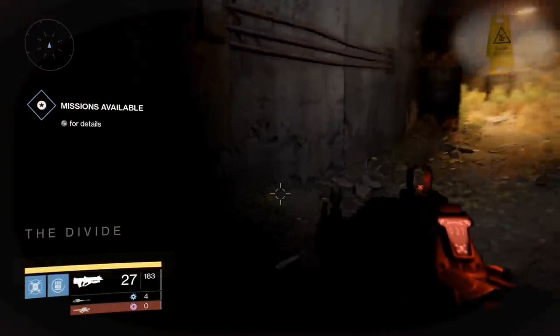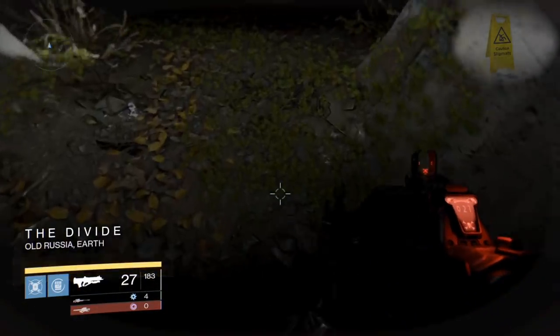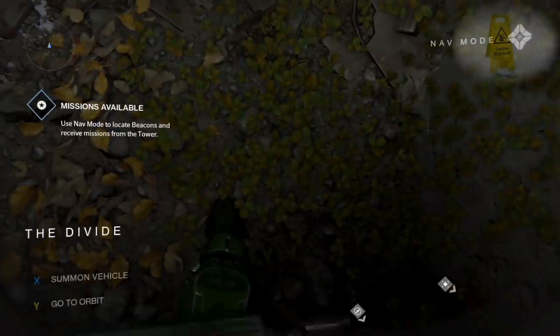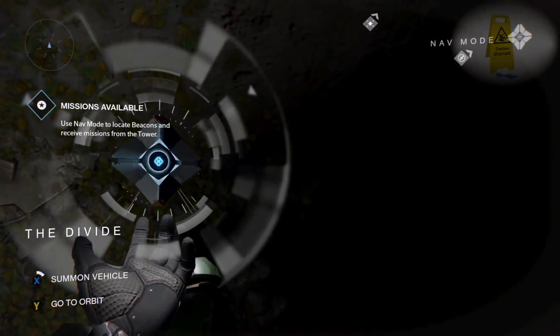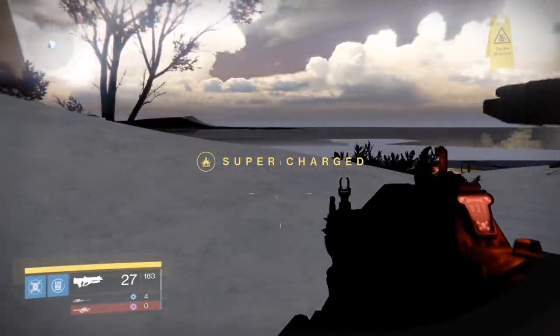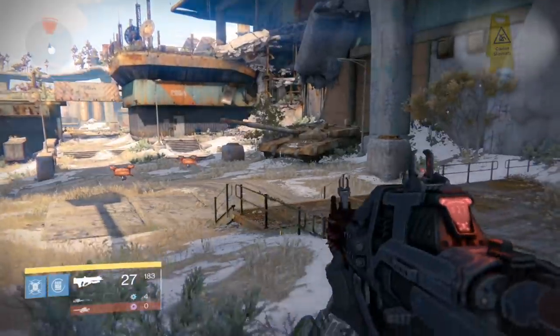So let's get cracking. What we need to do is load up the part of the map called The Divide. We're going to come into this little exit tunnel that leads away from the main part of the ventilation tunnel, and all you need to do is summon a sparrow up against this wall and you'll get through it. I can do this about 95% of the time now — if you're struggling with it, it just takes a bit of practice, so bear with it, it does work.